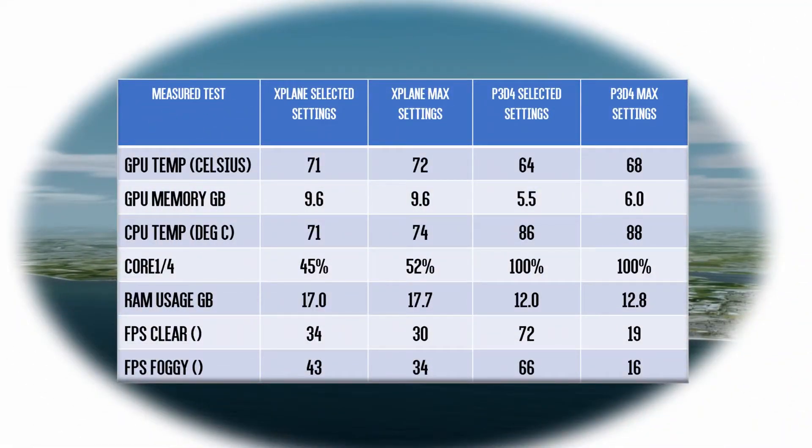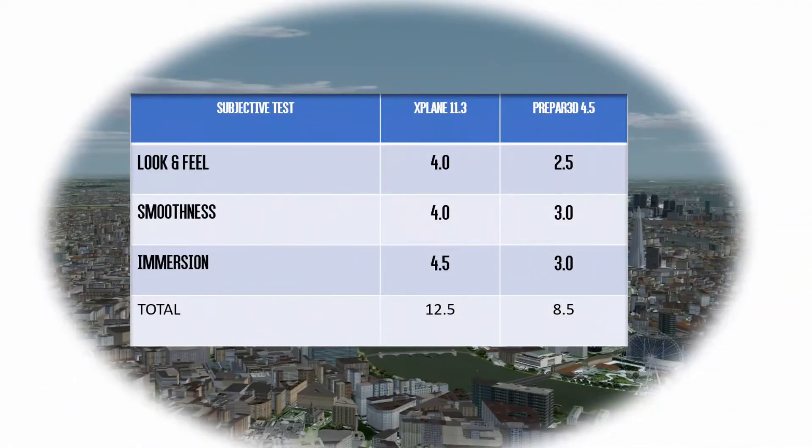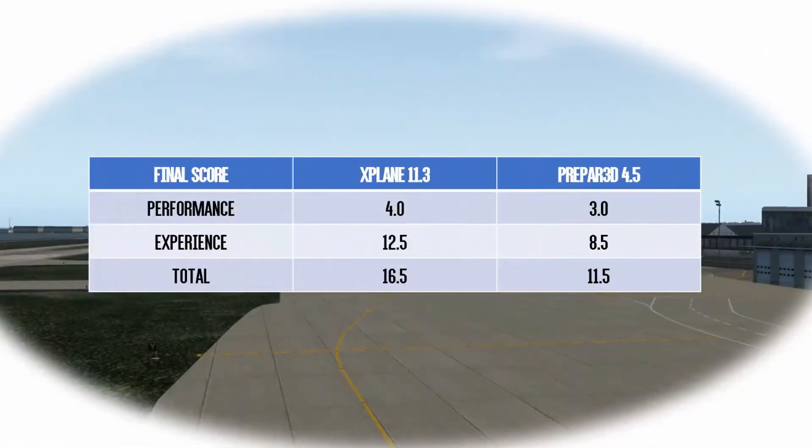Here is a summary of the results seen so far. The scenery complexity, density and draw distance had to be limited in Prepared to achieve these results. Turning to the subjective tests, no surprise that X-Plane comes out fairly dominant in all areas due to the higher scenery setting and smoother performance overall. Under Great Britain South, X-Plane was the clear winner by some margin in all categories. It was a much more pleasurable flying experience.